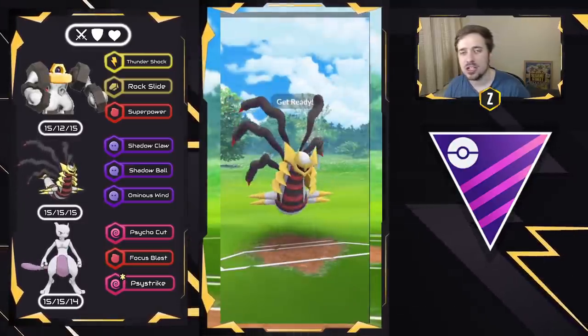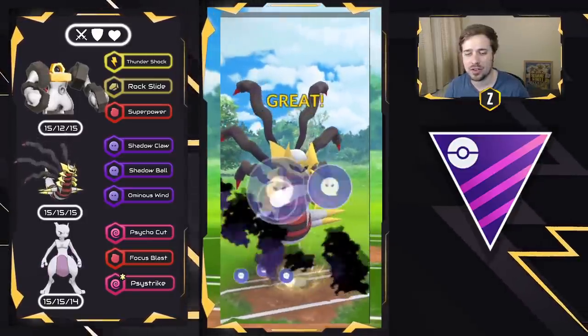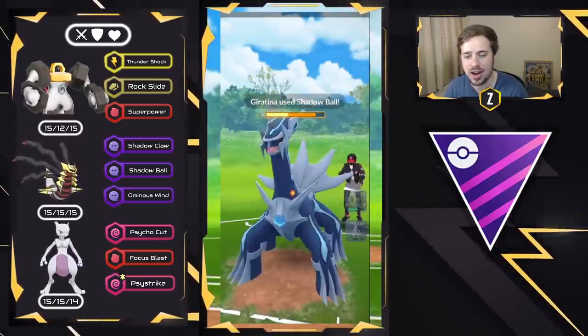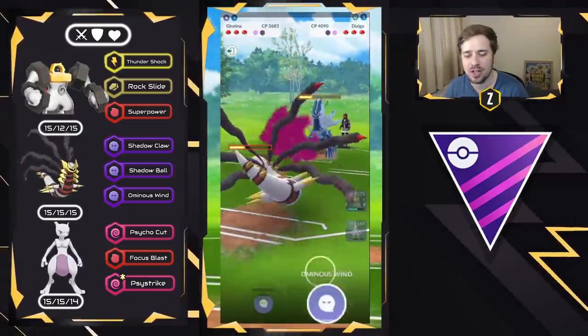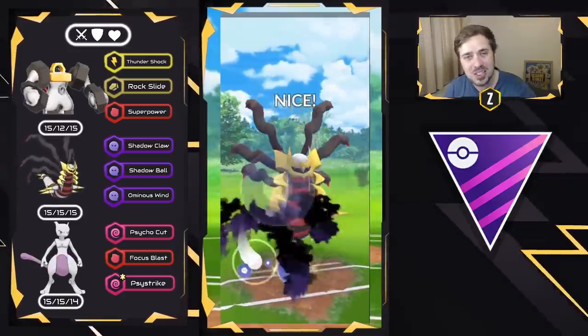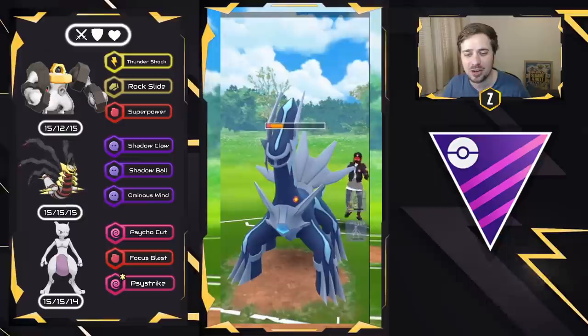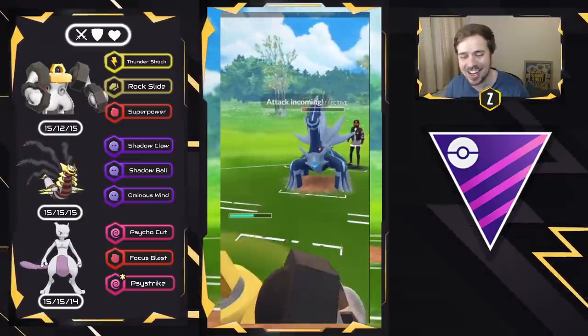Togekiss is low. Kyogre has some loaded energy and is about half health. We throw this Shadow Ball right away, which chunks a massive amount of health, and then throw an Ominous Wind. Guess what's up again — the Switch Clock. So we swap straight into Melmetal to catch the Iron Head.